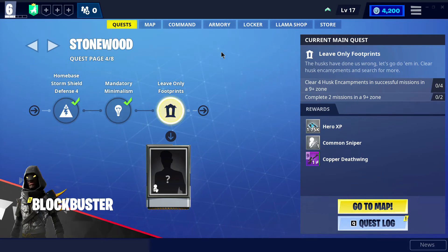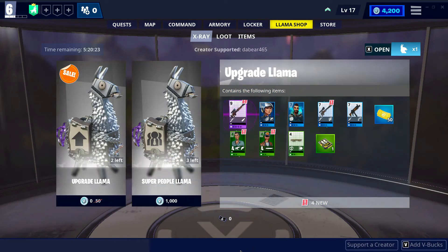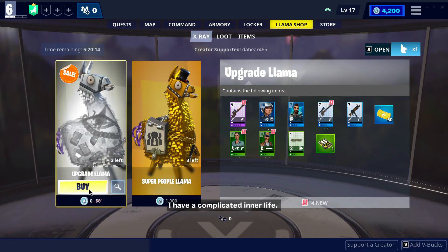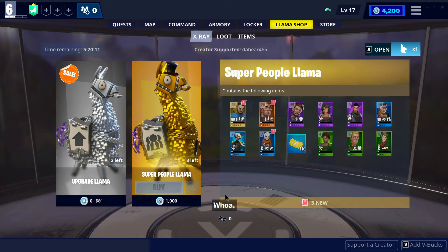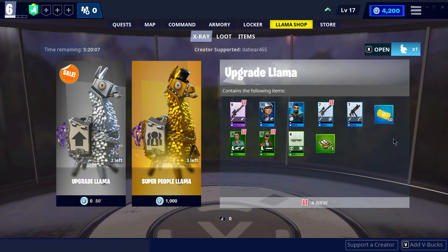How do you get more? You get them by winning them in missions, and you also get them by going into your llama shop. Every once in a while you'll get free llamas — those are awesome. Grab them right over there on the upgrade side. It tells you what's in the llama, what's new, what you don't have. If you don't have it, I would grab it, especially if it's free.